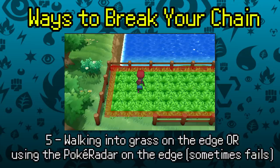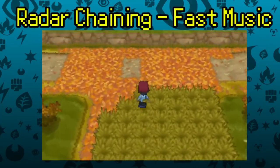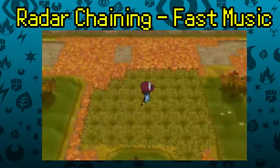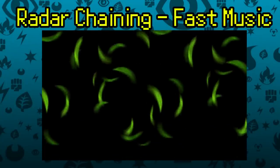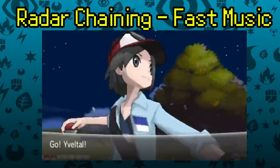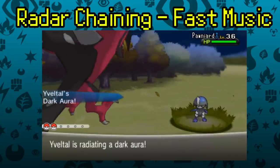Walking into edge grass can end your chain if the game tries to spawn grass where there isn't any. Only walk into good grass away from the field's edge — if fast-moving grass is on the edge, walk 50 steps and reset for a new selection. Also, sometimes the Pokeradar music will change, meaning you have a 1 in 200 chance — don't step into any grass, just keep resetting. The music lasts 1 to 5 turns and then returns to normal, and you can resume your chain.